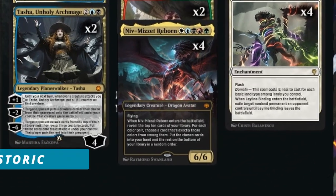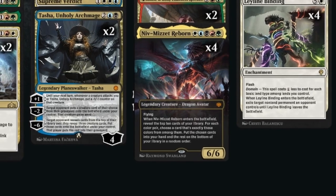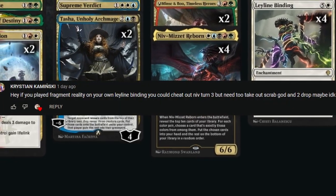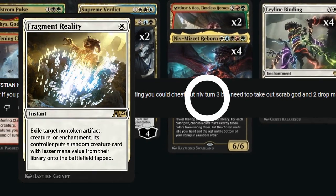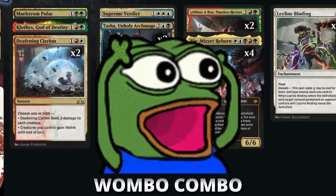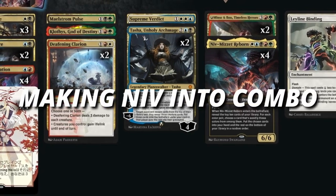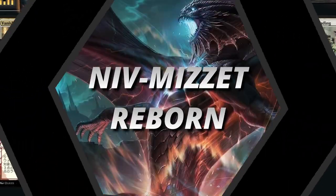Hello everyone, welcome to another Historic video. Today we're checking out another Niv-Mizzet deck. In my last video, one of my viewers commented that maybe I should try adding Fragment Reality with Leyline Mining to get Niv-Mizzet out — and what a great idea that was. We're going to be making the Niv-Mizzet deck into more of a combo deck. Let's take a closer look at how the deck has changed.